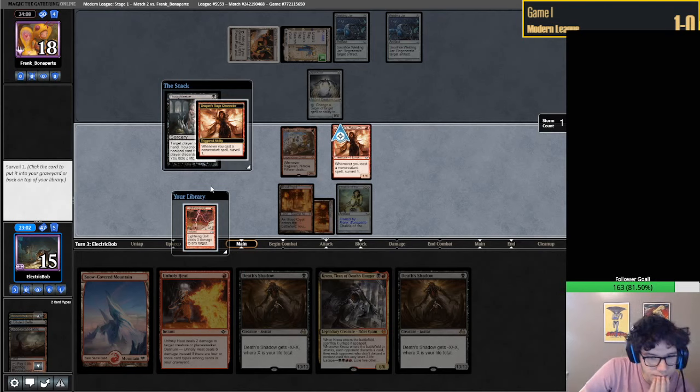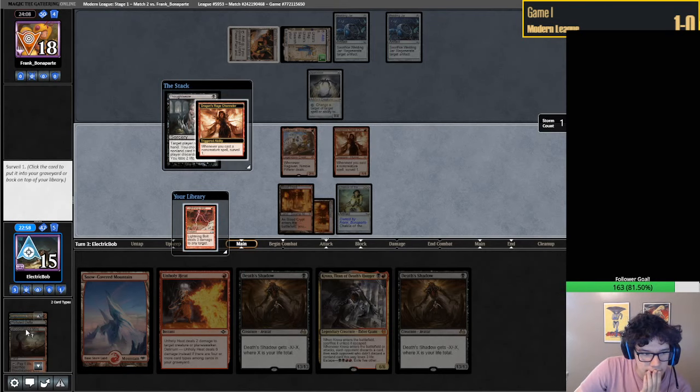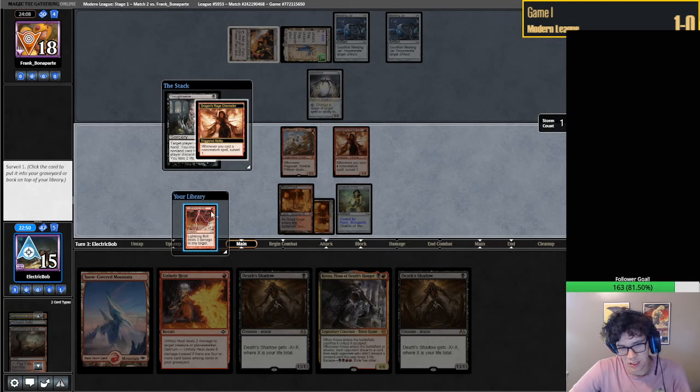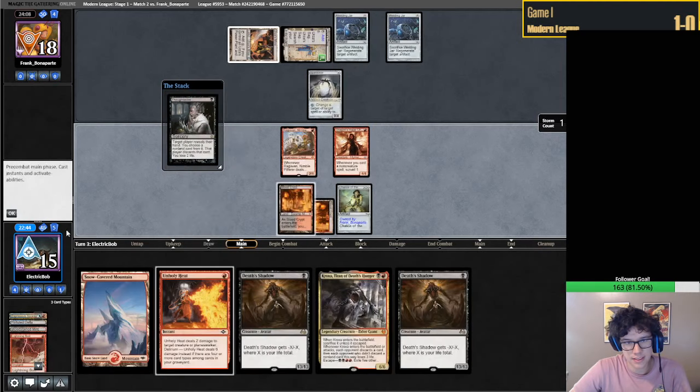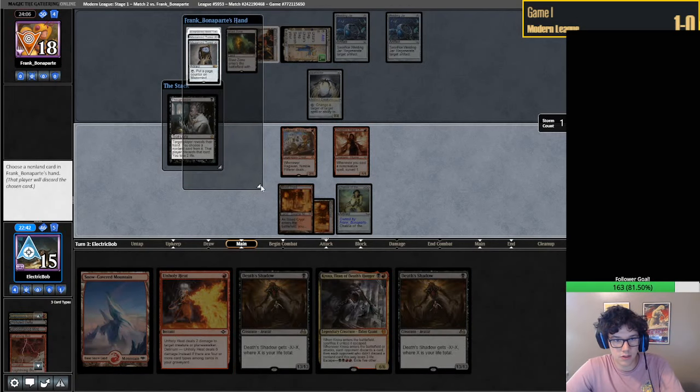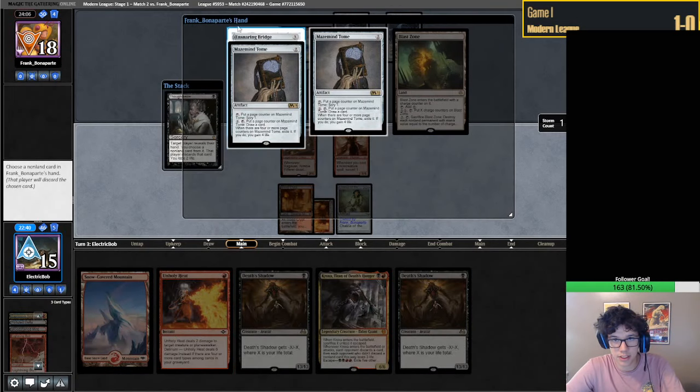A Bolt. So if we want we can get a little crazy here. I'm gonna Thoughtseize - let's see what their hand is first. Maze of Ith, Mind Tome, and Snaring Bridge. Well, I think we have to take the Bridge here.